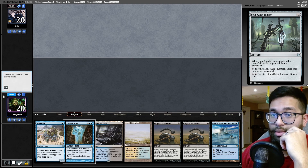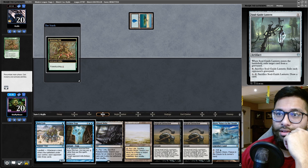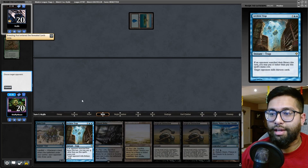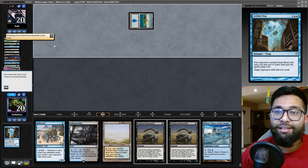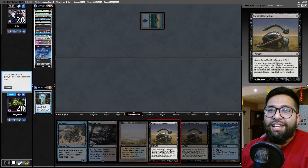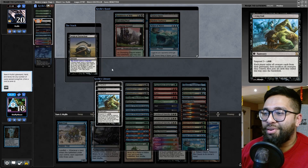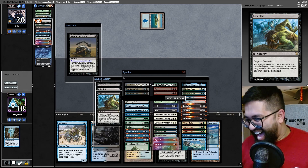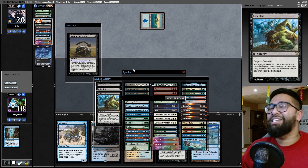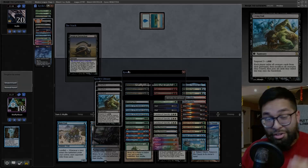Against Living End we'll definitely keep Archive Trap into double Surgical Extraction — let's go. They start it off searching their library — past priority, I'm going to cast Archive Trap, milling over Living End. Living End is there — on their turn, I'm going to cast Surgical Extraction on the Living End. They did not swap into Rhinos. It's too easy — the Mill matchup versus Living End is unmatched. Living End has no game versus us, and that goes for all graveyard decks too.